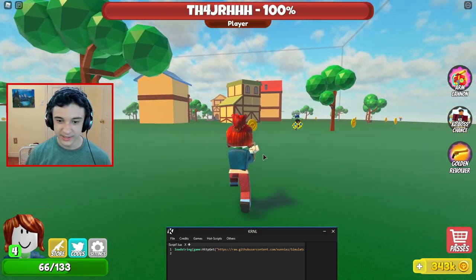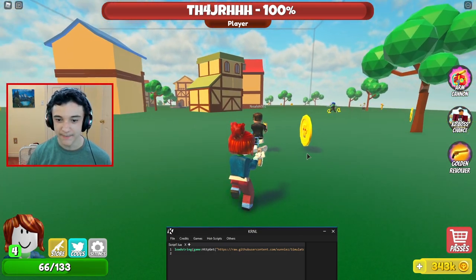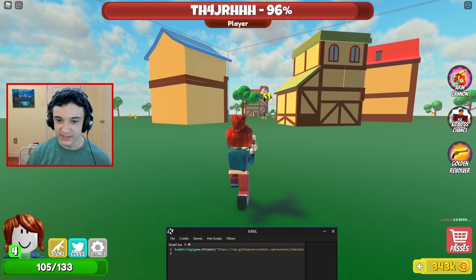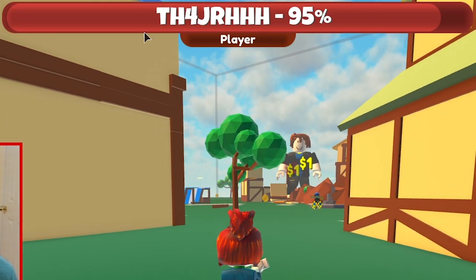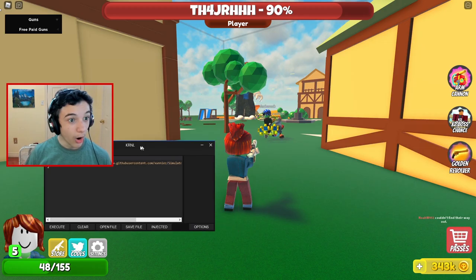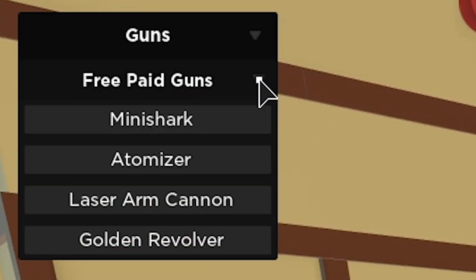Let's just hit play. So I just got in the game, and from the game description, I think there's a giant boss we have to defeat. Oh yeah, I can see him right there and we all have to shoot him. He's trying to kill us all. Whenever I shoot, it says $1. We can see his total health at the top going down. But if I hit inject and then execute — something happened. It looks like we have a section here that says 'Guns — Free Paid Guns.' No way.